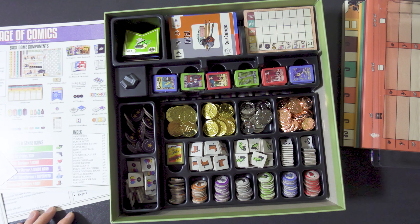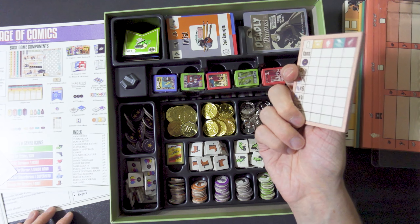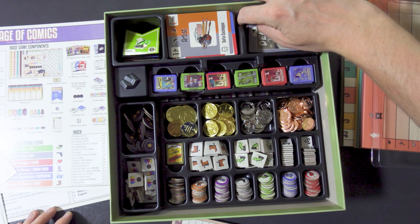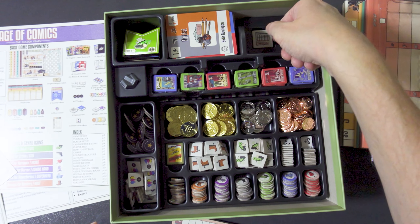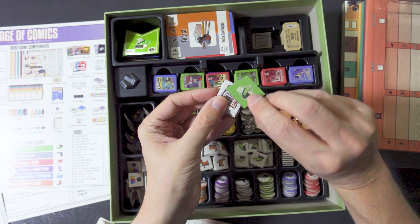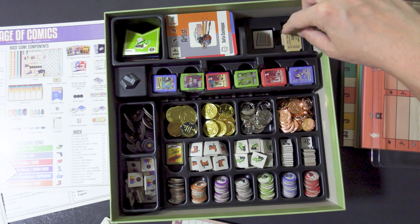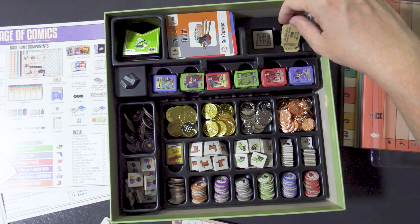This one you just put on one side — it doesn't matter which one. For the rest, here you have basically all the cards; I separated them into two stacks. Underneath here are the calendar tiles — all of them fit nicely in that spot. And next to them are the super transport tickets — they are there.